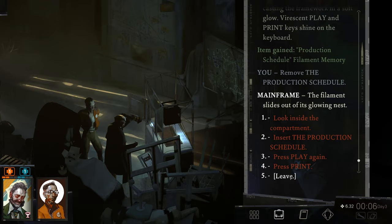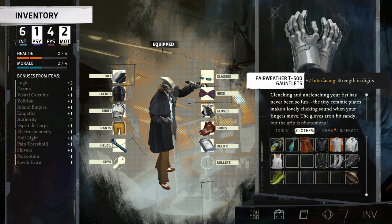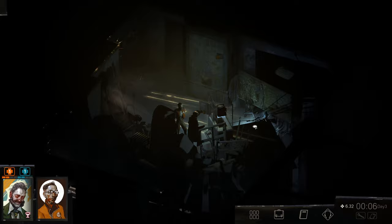Let's remove the production schedule — the filament slides out of its glowing nest. And I believe that is worth 50 real. We might just be completely done with it.